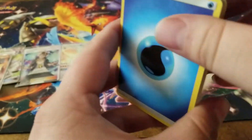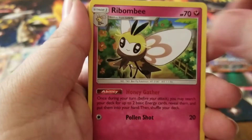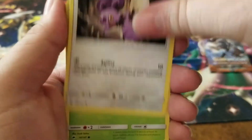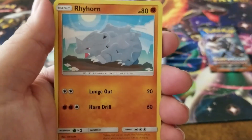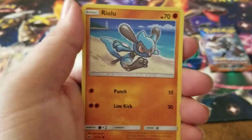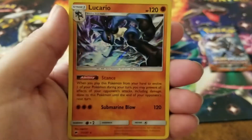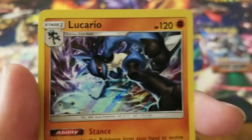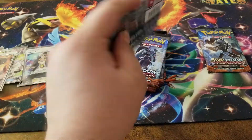We have a water energy, a Solrock, a Ribombee, a Sophocles, a Noibat, a Dusclops, a Tangela, Rhyhorn, a Riolu, an Escape Rope reverse holo, and a Lucario holographic - that looks pretty cool! Shout out to the Mad Collector - this is his favorite Pokemon. You should go check out his channel!